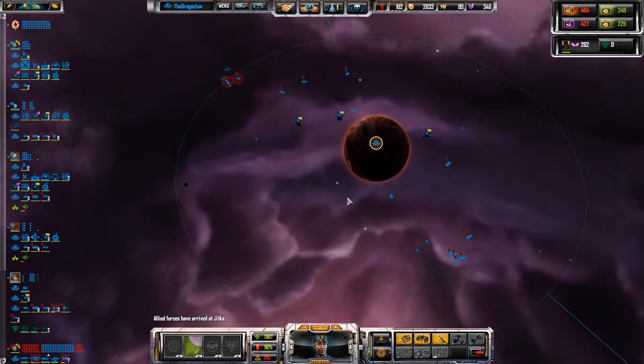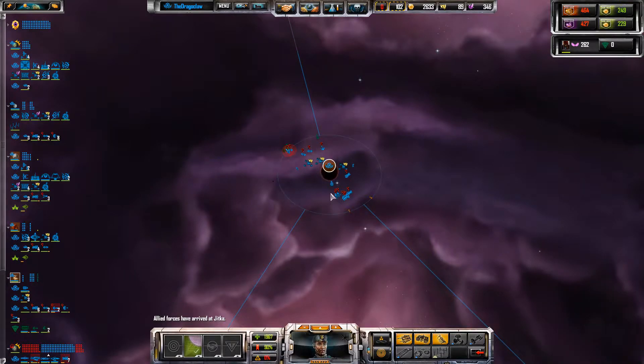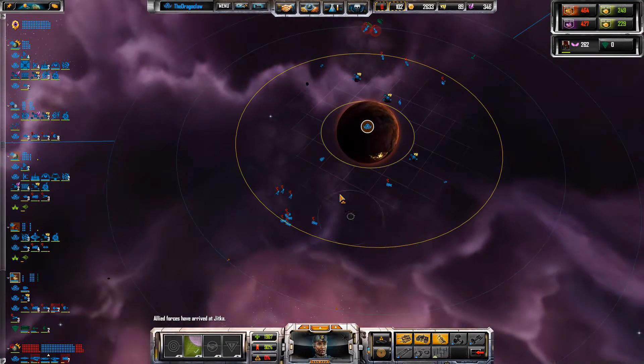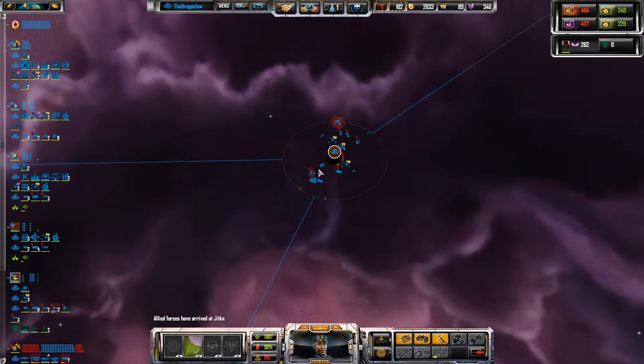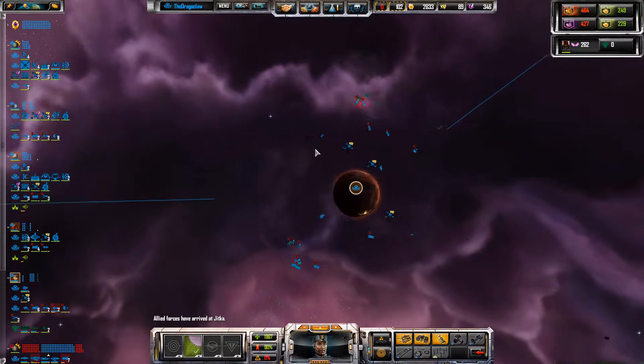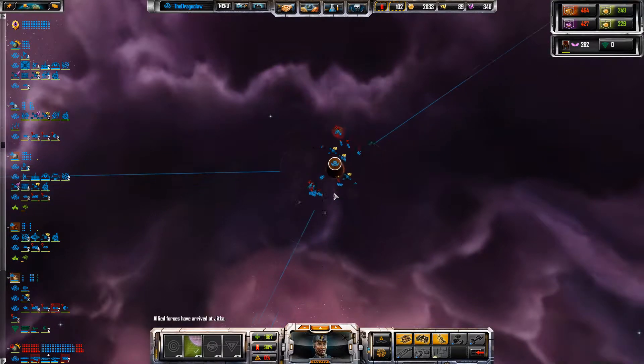Oh crap, that's a lot to build. There'll be a hangar bay somewhere down here — let's put another one down. And a repair bay up here. I'm going to put them back here because I don't want them to keep getting destroyed. I might put some turret defenses up there, but we'll see what happens.